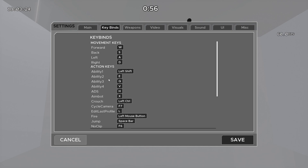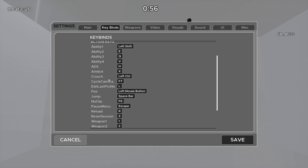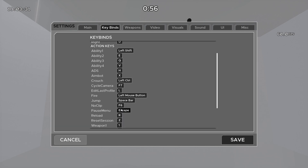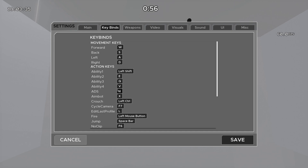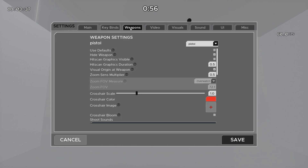As for keybinds, I don't really change anything. The only thing I really change is the reset session — I rebound it to Z so it's easier to press with my left hand. Other than that, everything is default. I did rebind ADS though, so it's not on my mouse because I don't ADS at all in any scenarios.